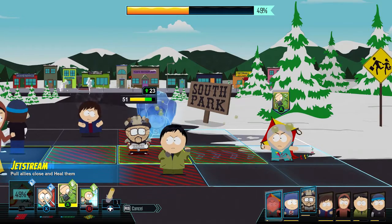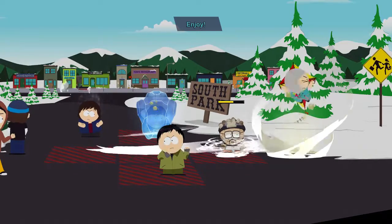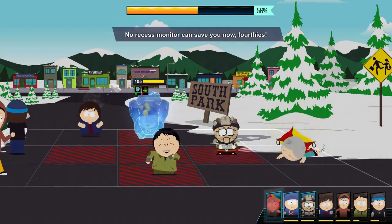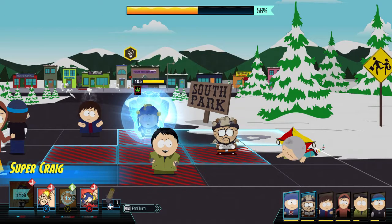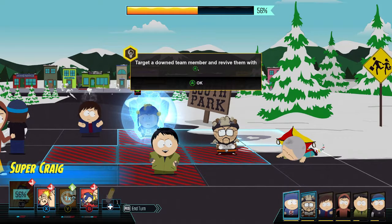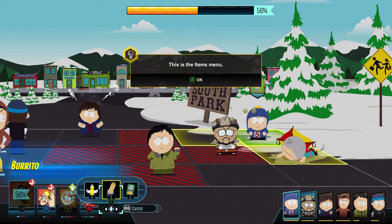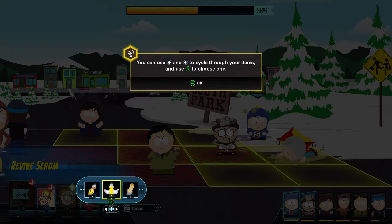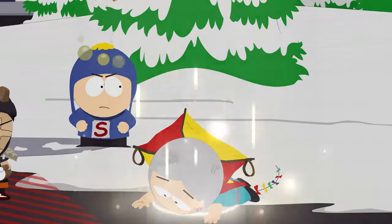So I can heal him at least. Too bad I won't be able to heal myself — that still puts me in the line of fire. No recess monitor can save you now. He was grossed out. You can use items to revive downed team members. If all your heroes are downed, you'll lose combat. Access your items and select revive serum, target a downed team member and revive them with A. I figured that out already, guys.